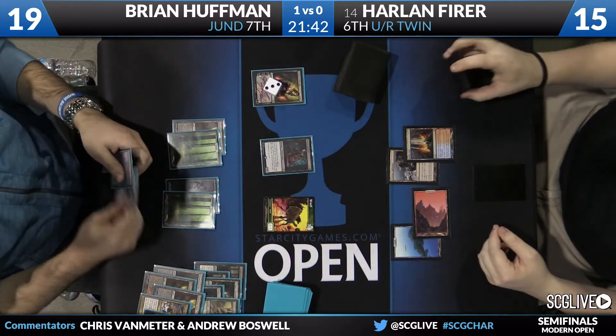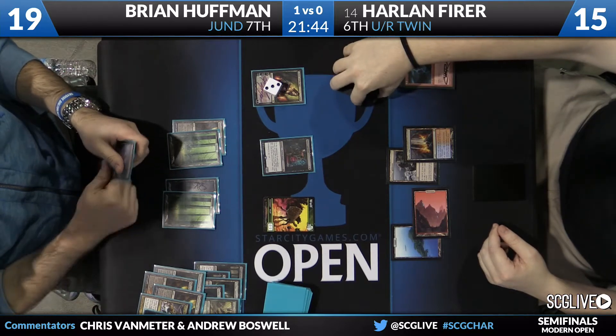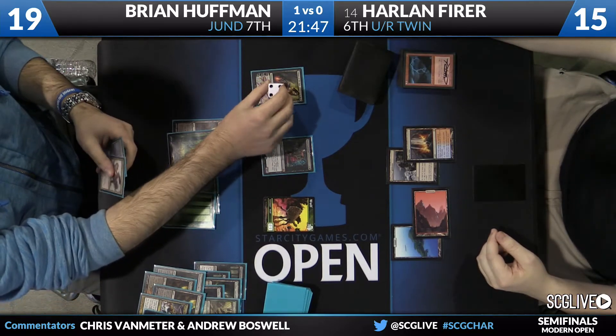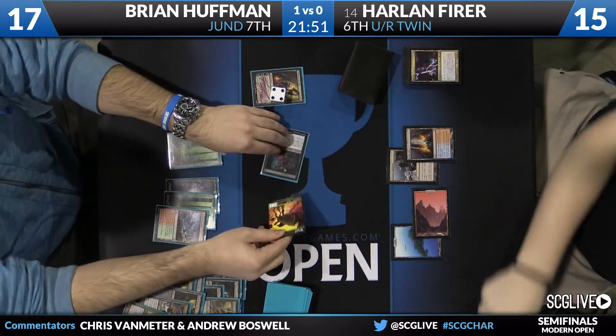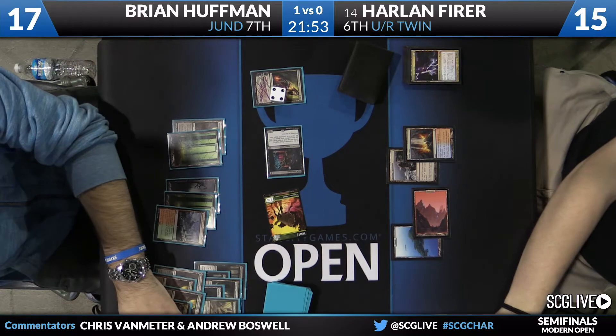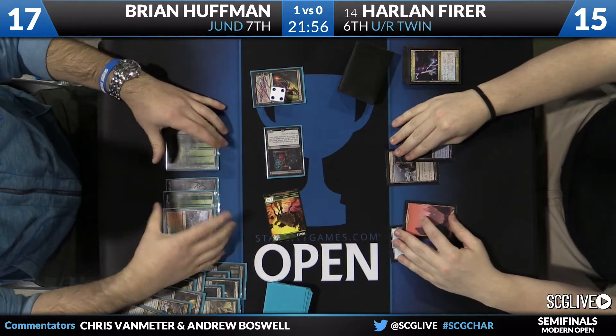We can see a whole lot of cards in the graveyards from this Liliana of the Veil. On Brian's side, we do have a Liliana, a Dark Confidant, and a Wolf Token, along with Blackleaf Cliffs, two Forests, and a Swamp. And on Harlan's side, we do have a Sulphur Falls, a Mountain, an Island, and a Desert Lighthouse.